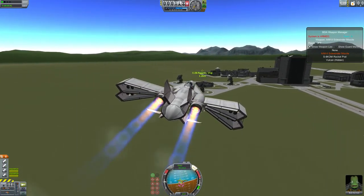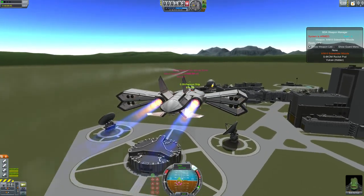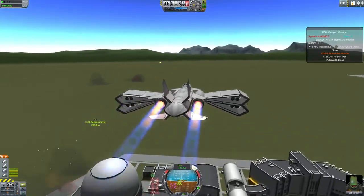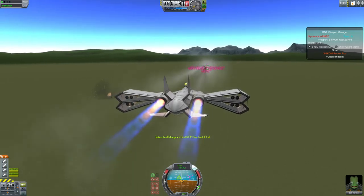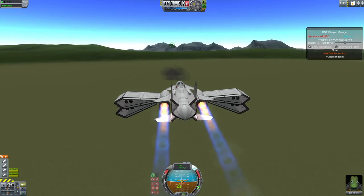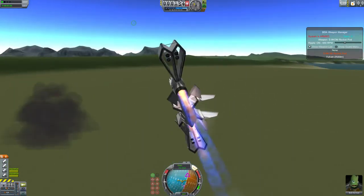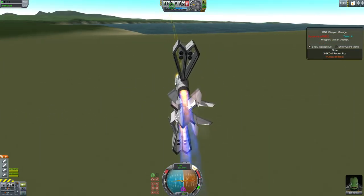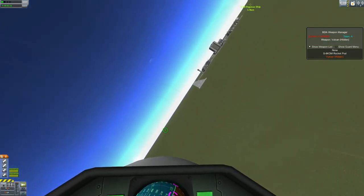Let's go ahead and use our Vulcans — our sidewinders. Quite a few. It's got rocket pods. Go ahead and turn on Ripple. Can do quite a bit of damage. It's got plenty of ammo. And it's got a Vulcan — 4, actually. Let's go into this view to see it firing.